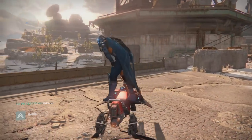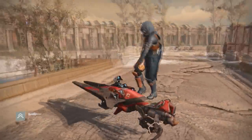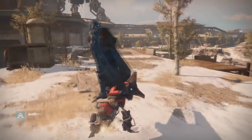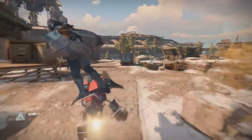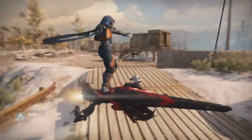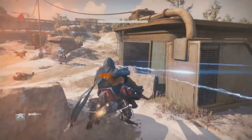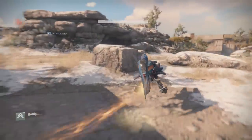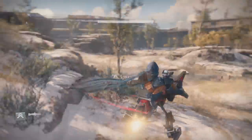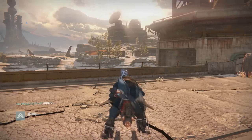What's up guys, it's Ophilly215 here, and today I'm going to show you how to do the surfing vehicle glitch in Destiny. This is probably one of the coolest glitches I've seen so far — you're surfing or sitting on top of your vehicle while driving, looking like you're steering it with your feet or something. It's such a cool glitch, so I'm going to show you guys how to do this.